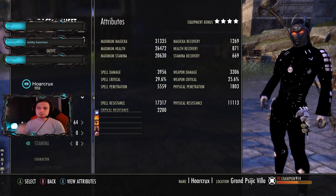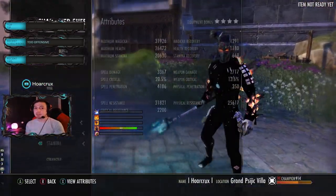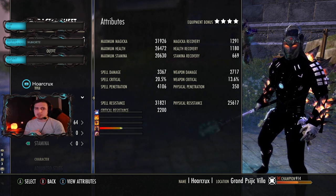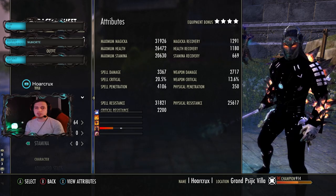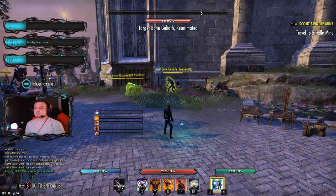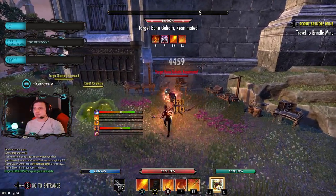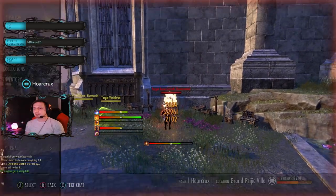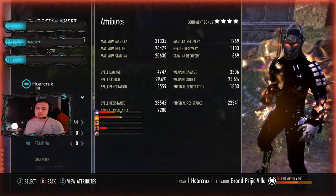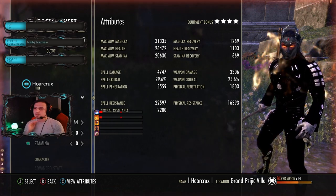Here's the character sheet completely unbuffed, and now buffed up. I'll show you the resistances now. This is without Blood Spawn, so when Blood Spawn procs, spell resistances go to 35k and physical resist around 3000, just below it actually. Critical resist we're at 2200, and this is on the back bar completely unbuffed. Right now we're at 6000 spell damage, and it will top out at 6500.